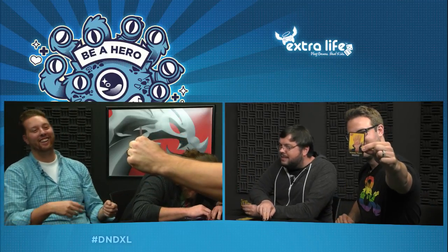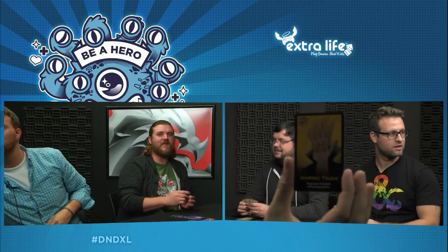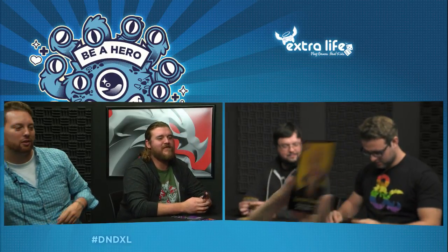It's time for wizardry. I'm going to play Vampiric Touch — swap your hit points with your opponent's. You are now at five. I am now at — what were you at? Ten. Yes, that's a great card. Azana just life-swapped with our rogue. Well, it felt good. Auriax the Bleeding.